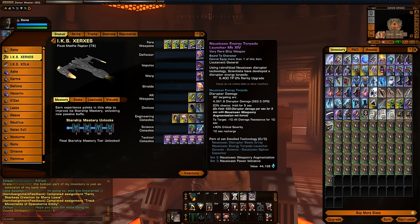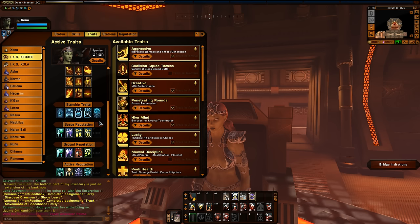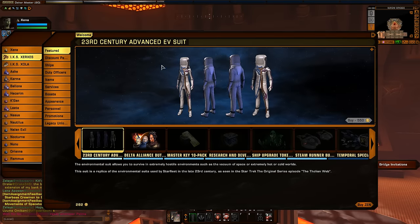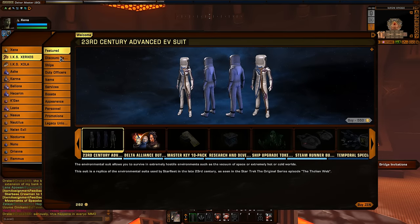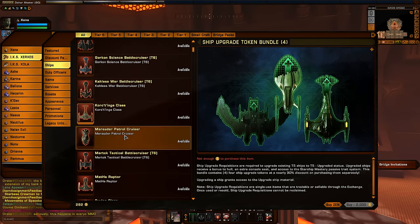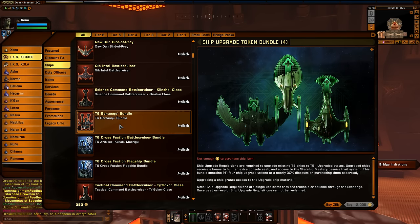But there are some nice things that actually do mitigate that. In particular — and unfortunately I can't show it on this character — there is a trait called Supercharged Weapons that I would highly, highly recommend you get. I'm working on this character; I just haven't leveled the particular ship that you get it from. Because it is a ship trait, and you get it from the tactical variant of the flagships.